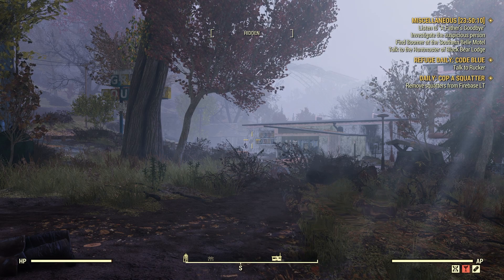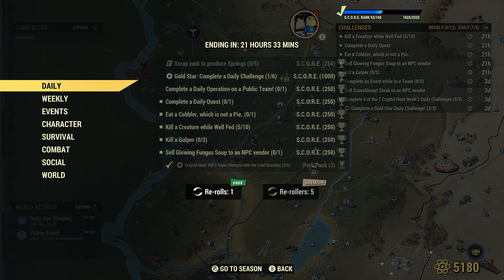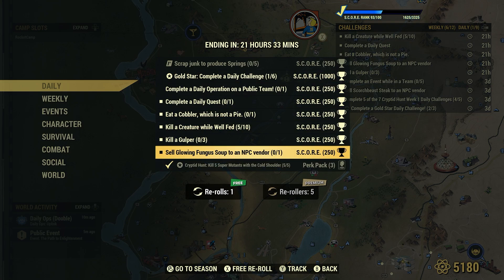Welcome to Fallout 76. The daily challenge is to sell glowing fungus soup to an NPC vendor — one time for 250 score.